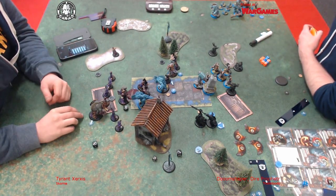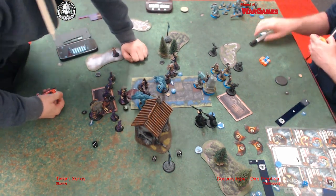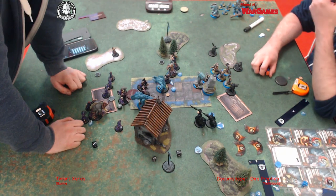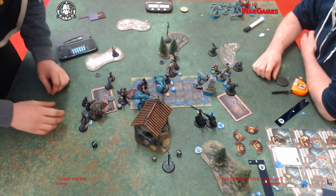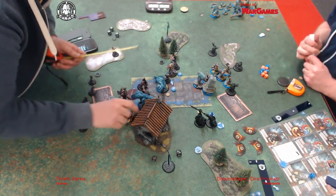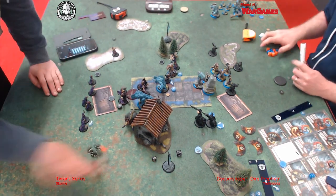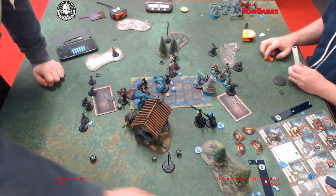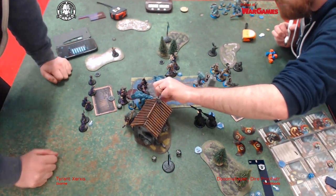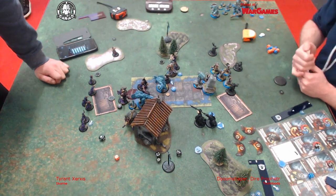You can see all the Whelps in the dead pile - I've got one left to put on the board, and that never happens. I usually end up with four or five at the end. Tom had left Doomshaper within ten of Xerxes, so I was hoping to stand the Bronzeback up, use the Pain Givers to get rid of the fury so he'd have three fury, go in and kill the Earthborn, which would free up a charge lane for Xerxes - the master plan was to go through and take his head off.